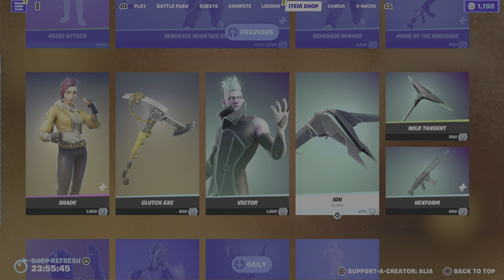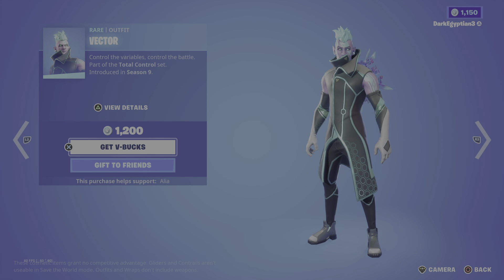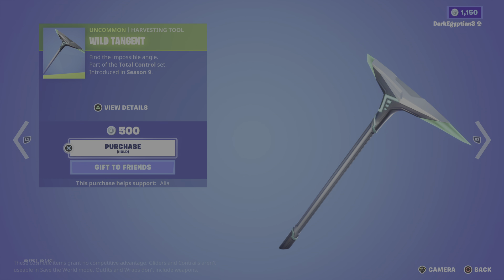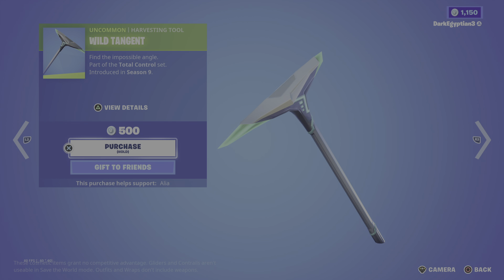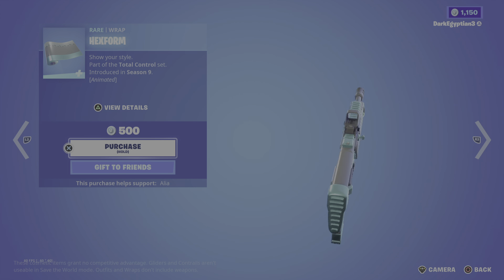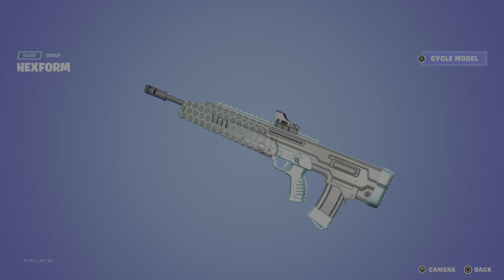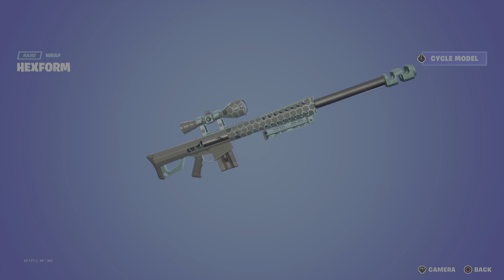Moving on to the Wild Tangent harvesting tool — find the impossible angle. We've got a swing animation there, part of the Total Control set from OG Season Nine. Last but not least, we have the Hexaform animated wrap, animated mainly over the barrel of the weapon. You can cycle through various different weapon models — really loving this one, especially the teal.